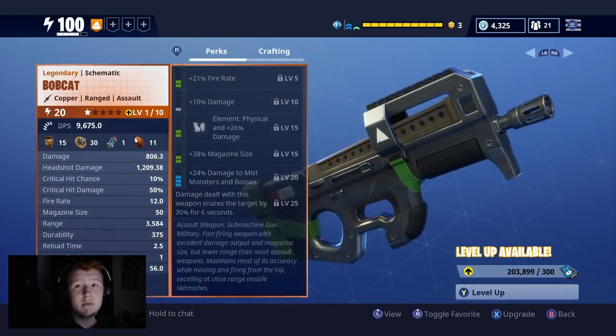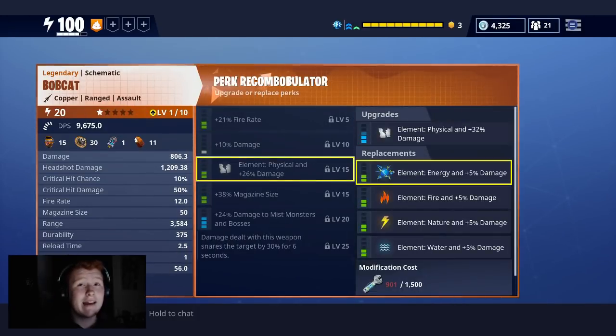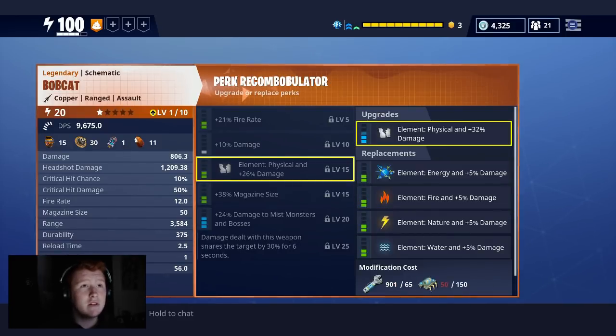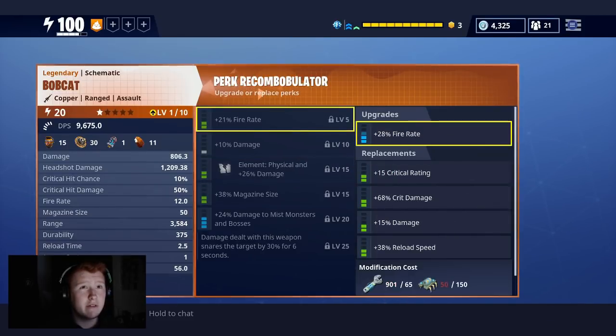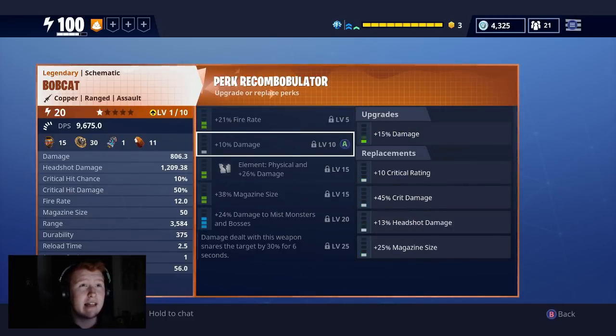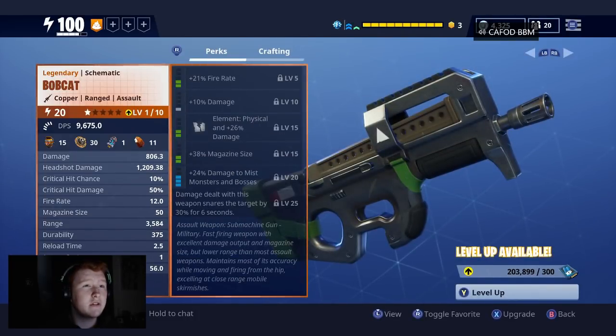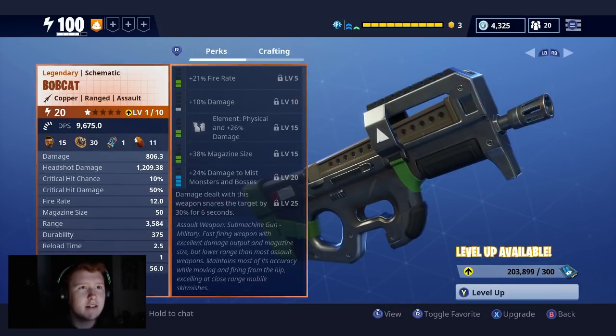I don't know if those are static rolls, but we are going to see — we can actually change the element on them. Right now we haven't got enough modification costs, but that doesn't matter because we can change that in the future. I will be showing more gameplay with this gun once I have it as an element, because I do want to get this to energy. Fire rate — okay — so this gun is an assault weapon, a submachine gun. It's a submachine gun — military fast firing weapon with excellent damage output and magazine size. Maintains most of its accuracy while moving and firing from the hip, excelling at close range mobile skirmishes.